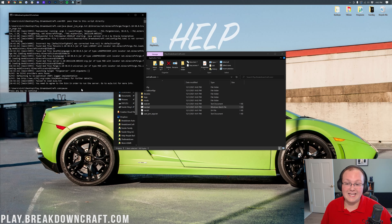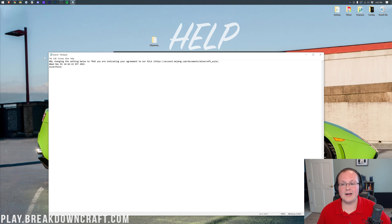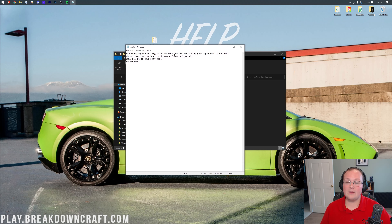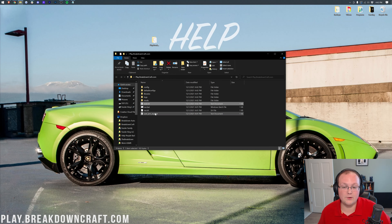When the server pauses, press any key to continue. You should now have a few folders and files in there, one of which is EULA.txt. Double-click on EULA.txt to open it in Notepad. Change 'eula=false' to 'eula=true', assuming you agree to the Minecraft EULA. Then go to File > Save and close out of that. The EULA is now agreed to.